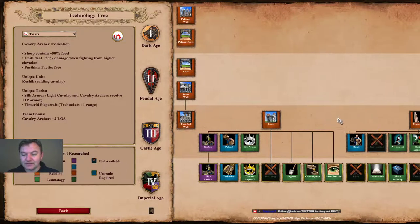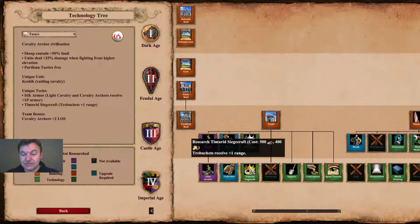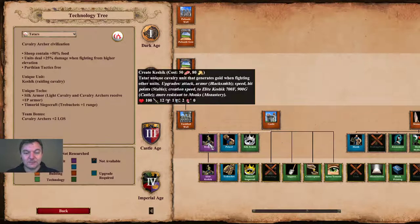At the castle, let's look at the unique technology prices. Silk Armor costs 400 wood and 300 gold — a pretty decent price for a Castle Age technology. Timurid Siegecraft is very cheap for an Imperial Age technology at 500 food and 400 gold — basically the cost of two trebuchets to give all your trebuchets one additional range, which could be pretty powerful.